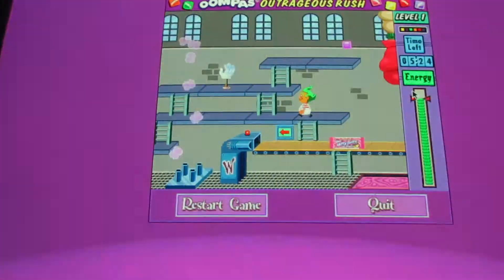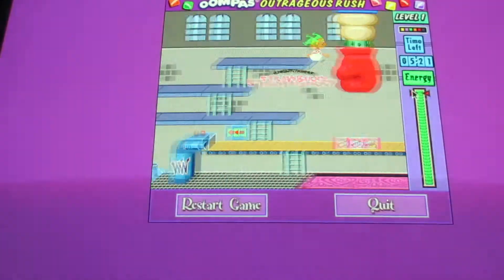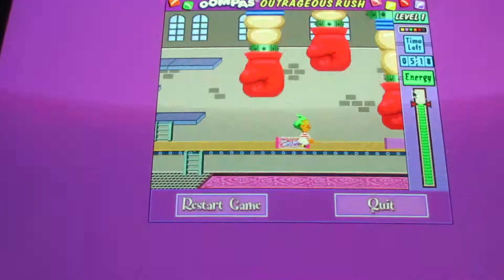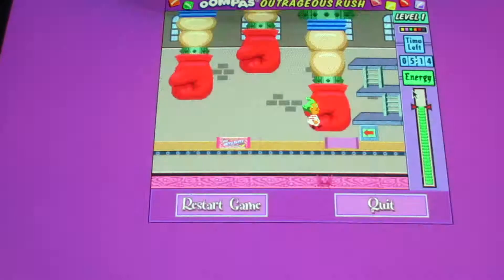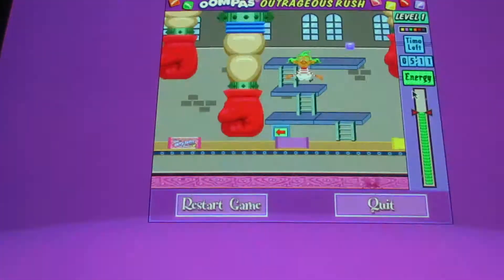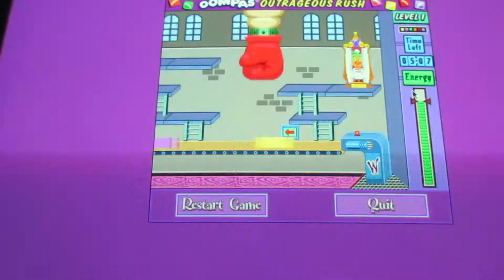Grab this hand and grab these two Oompa Loompa candies. Watch out for those boxing gloves — don't get hit. There's one of the obstacles that will slow you down; you gotta dodge through it and time it quickly. Grab this last Oompa Loompa candy and go right into the Wonka Vader. And there it is.